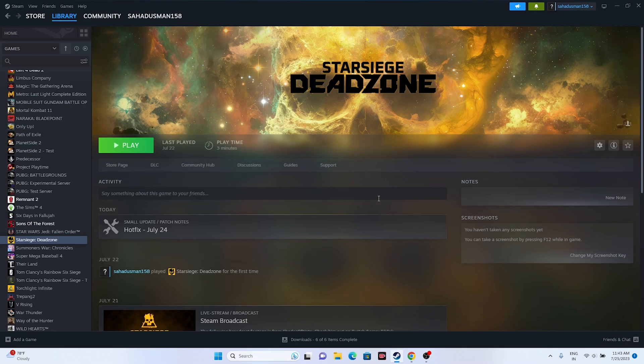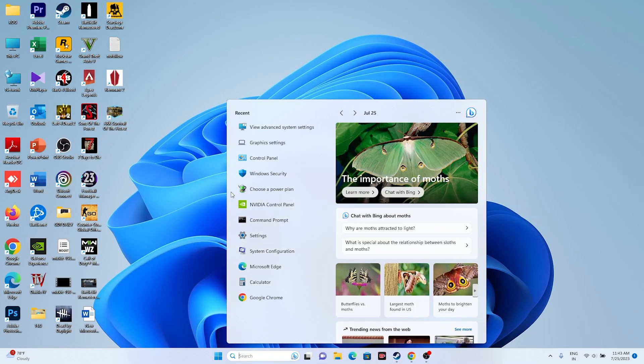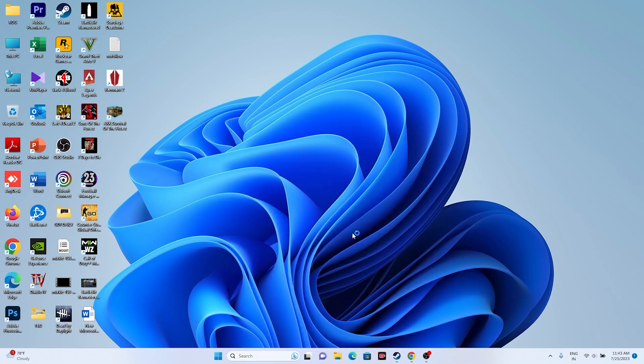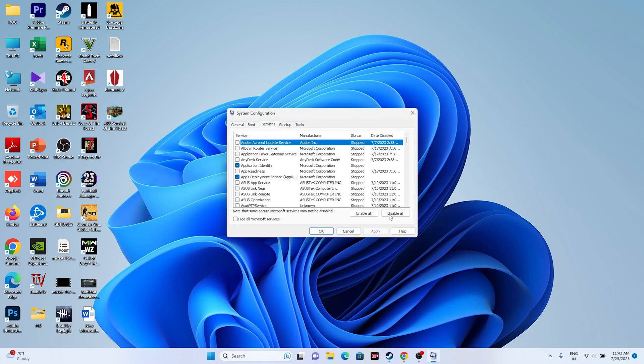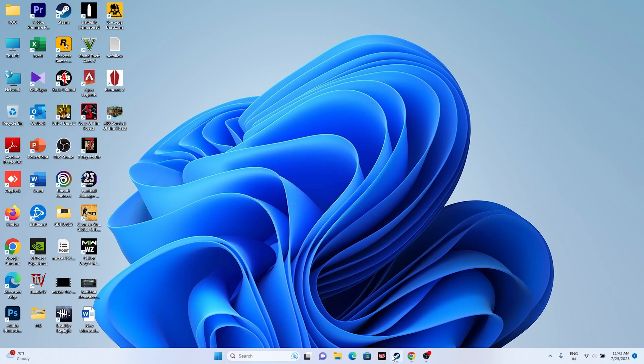Next, perform a Clean Boot. Go to System Configuration, then Services, click 'Hide all Microsoft services', then click 'Disable all', and go for Apply and OK. It will prompt you to restart. Go ahead and restart. Once the restart is complete, try launching the game.